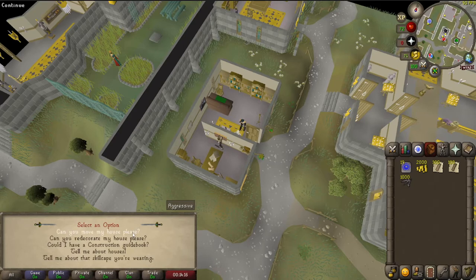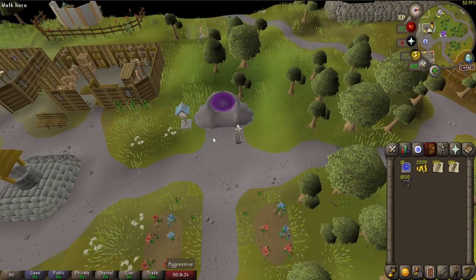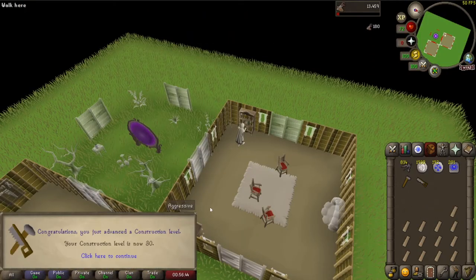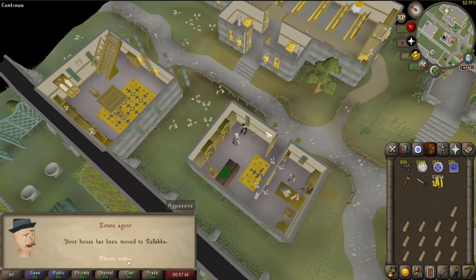The only problem is I didn't realize you need 30 construction to move your house there. So it's time to work on construction. We got one third of the way to 99 construction and stopped at 30 — very quick, very fast — and now we're ready to move our house over to Relica.